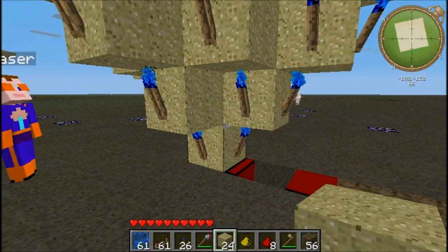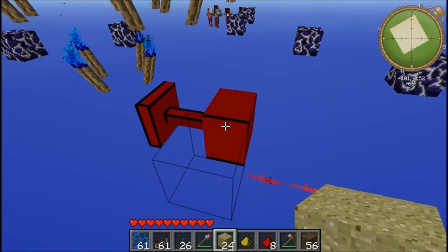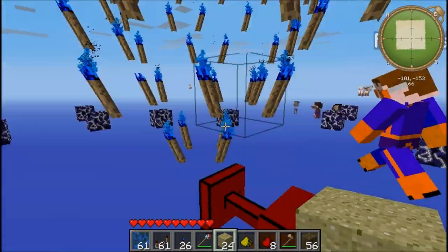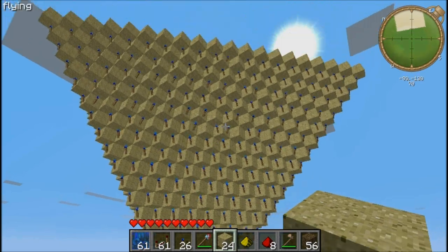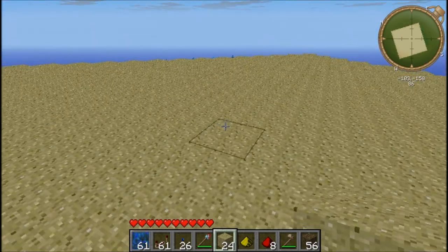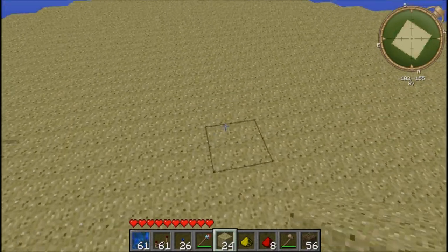What do you mean, wood? You mean sand? No, I mean like for the sticks and stuff. Anyway, here's what's going to happen: we're going to have this piston, and the lever's over there — it's all underground. It pulls this, the sand falls, and it makes a giant pyramid. Well, it'd actually make a giant flat square, but since we filled it entirely and added this one block, it'll make a pyramid.